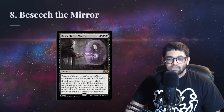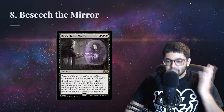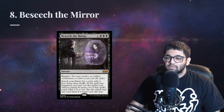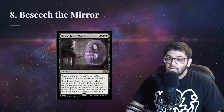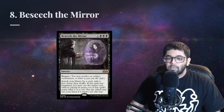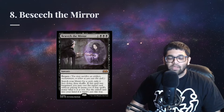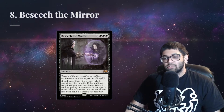A new universal tutor that is actually good isn't something we see often, but at number 8, Beseech the Mirror is that card. I'll link my full review of this card in the description below. This card appears more in turbo decks, but it is very good there. It can be even more mana efficient than Demonic Tutor depending on the CMC of the card that you're getting. And even if you're grabbing a 2 mana spell like Thoracle, it's the same total amount of mana as Demonic Tutor.